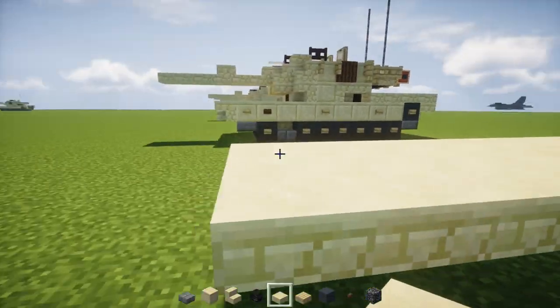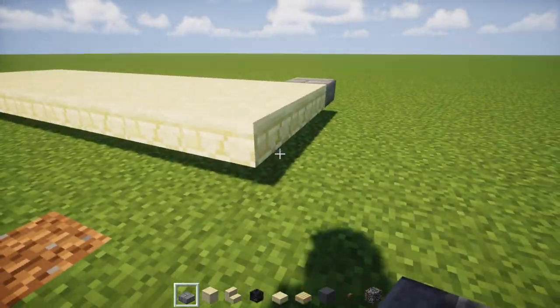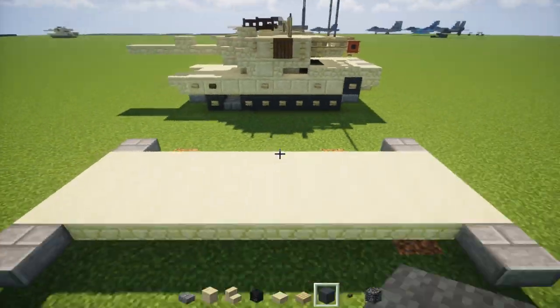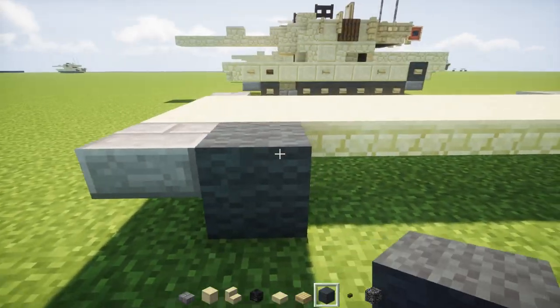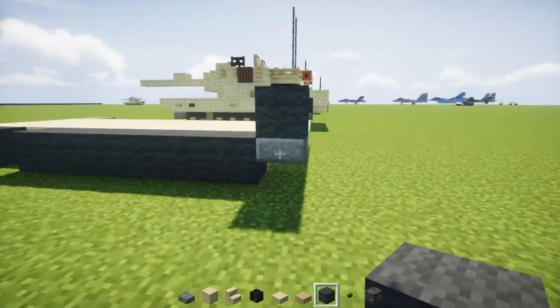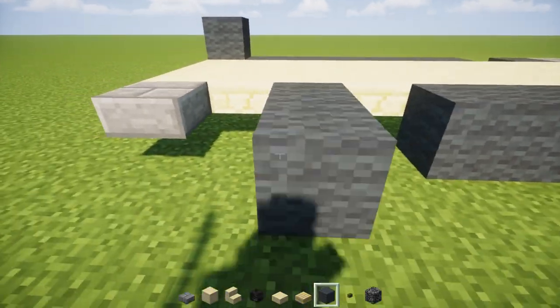Then we're going to go back to the front and add stone brick slabs to the sides of the front and also the sides of the back. Next, go to the front and add grey wool right behind the slab. Skip a block, then fill in the rest with grey wool all the way back and one above the back slab. Same thing on the other side. These are the wheels for the treads.